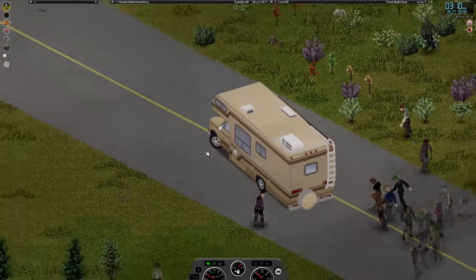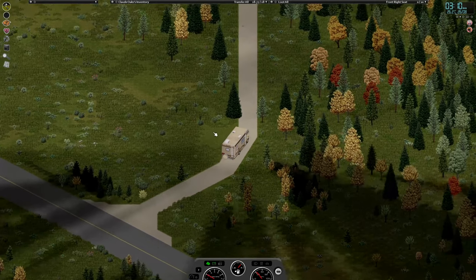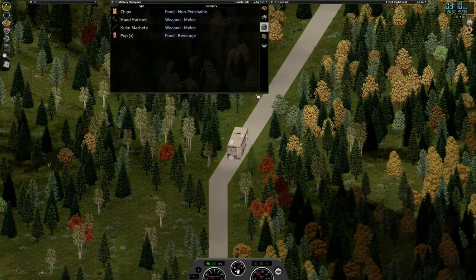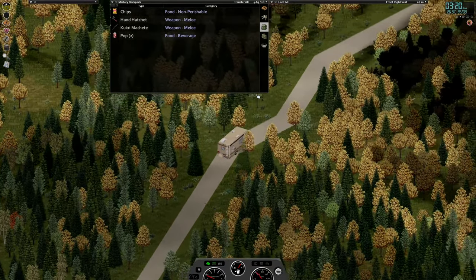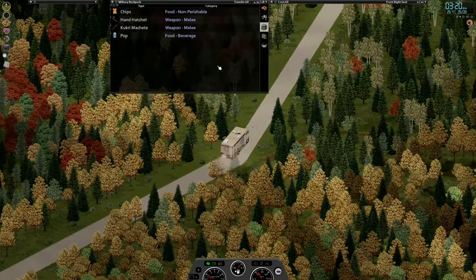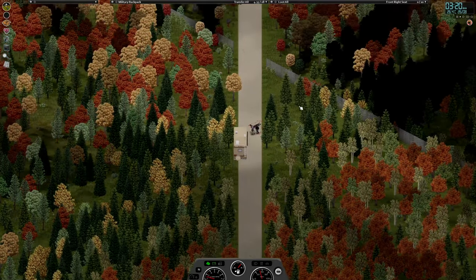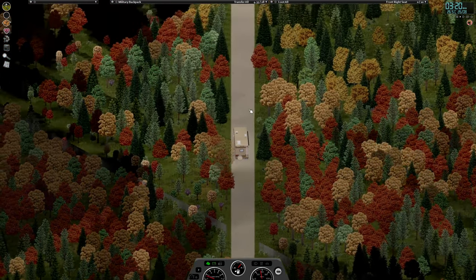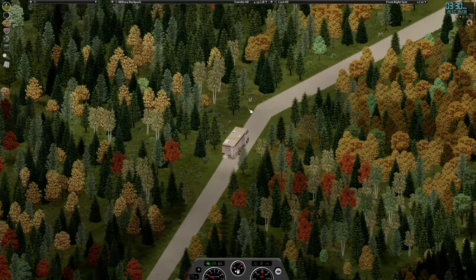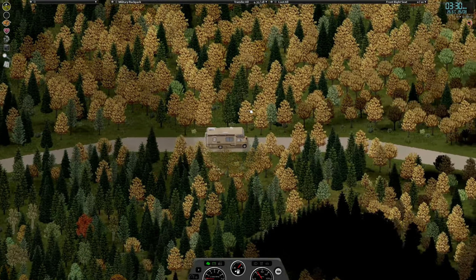Should be the next right I believe — a little dirt road. What's going on here? Anything? Military backpack — not interested. Yes, up here. We're hungry — let's drink some pop. Can you drink while driving? Don't drink and drive — a PSA — it's only soft drinks. All right, that's taking the hunger. This is the little area — never been here before.